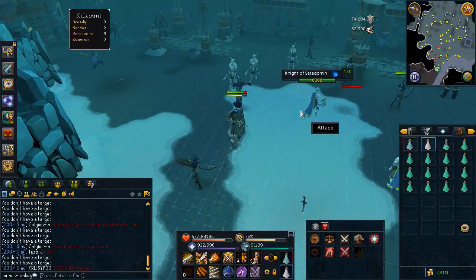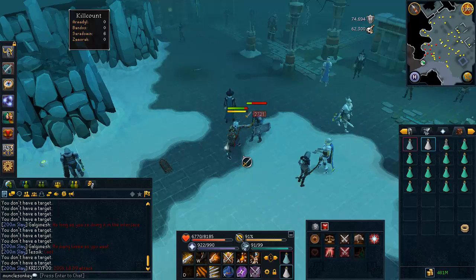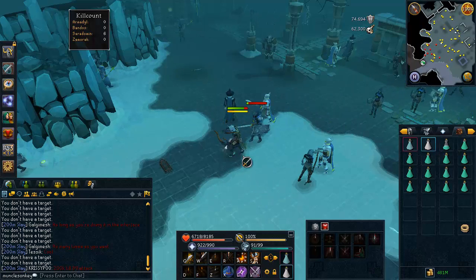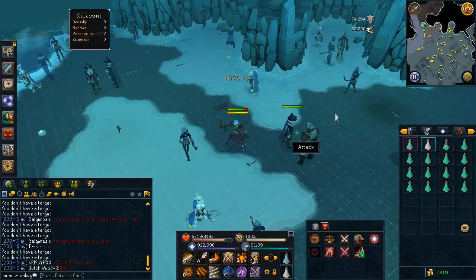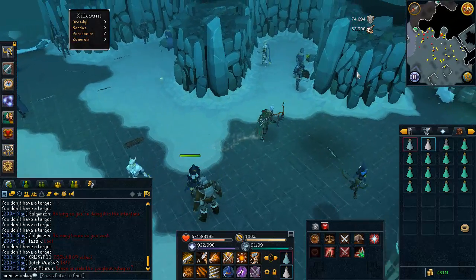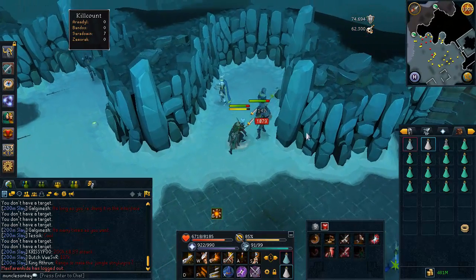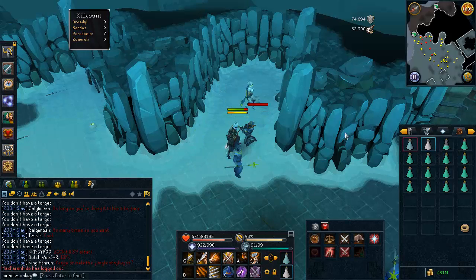I've heard this can take anywhere from 10 to 20 hours — it really just depends on your luck. But it is much faster to get the Warpriest as drops from the Saradomin or Zamarak bosses themselves, as the minions of those bosses have a pretty high drop rate. So that's where I'd recommend doing it. But if you don't have the stats to camp the bosses, you can always try this method as well.